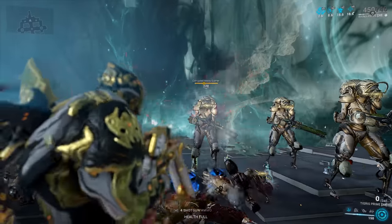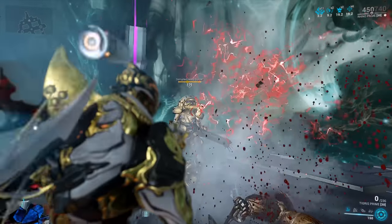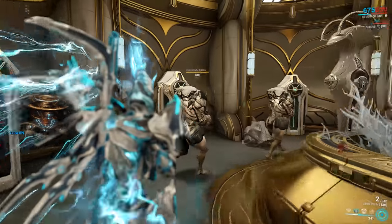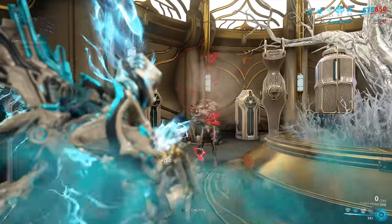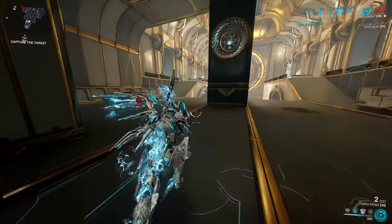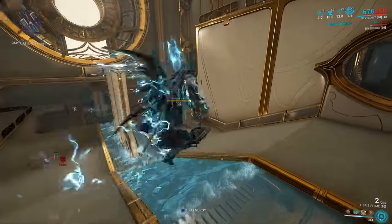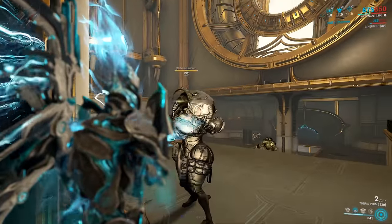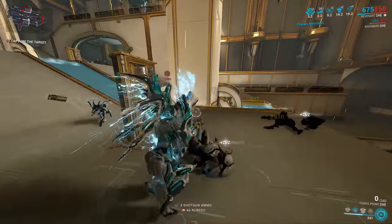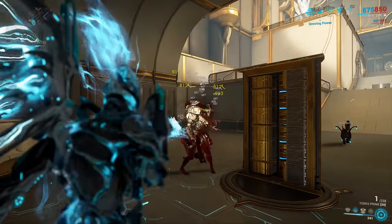This reminds me of the old Tigris Prime that was able to cut through essentially everything without any issue whatsoever — the golden days. Now let's head over to Steel Path. Welcome to the Void. Let's see what the old Tigris can do against level 130-ish Steel Path Corrupted. I'm going to make full use of the Duplex Trigger System — shoot one guy, then wait for the next guy and shoot them.